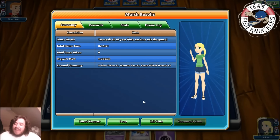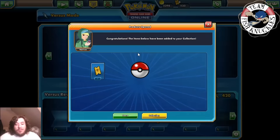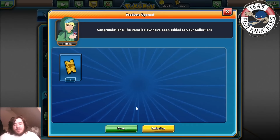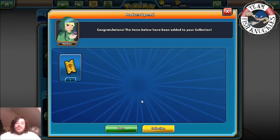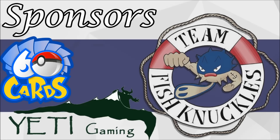That was a pretty close game and we did pull it off. There you go — that's Tool Drop. It's been a lot of fun playing this deck. You can see how strong it is — we did struggle in the start but we made it through. The reward was just a Tournament Ticket, but hopefully you enjoyed this video. Quick shout-out to our two sponsors, 60 Cards and Yeti Gaming — links are down below. Thanks for watching, have a great Wednesday!